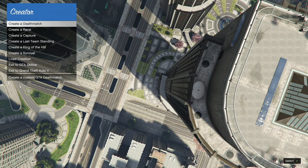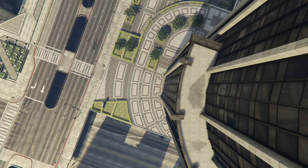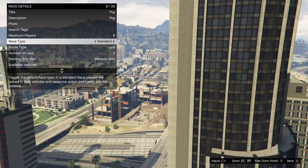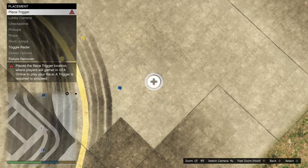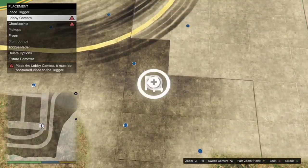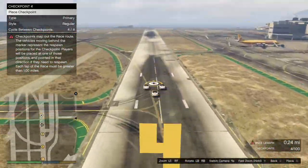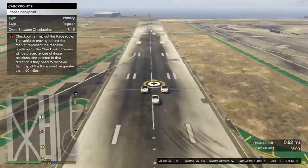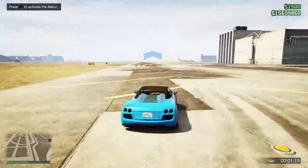In Creator, go to Create a Race then Land Race. Click on Race Details and fill out all the options — the description and title don't matter, just fill them out. Set maximum players to two and route type to Point to Point. Then hit pause, go to the airport, and warp there. After spawning at the airport, hit B, go to Placements, place the triggers, take a lobby camera, and place the checkpoints. The race must be at least 1.00 miles long — make it 1.01 or 1.02 miles. When finished, hit B twice to get the option to test the race.